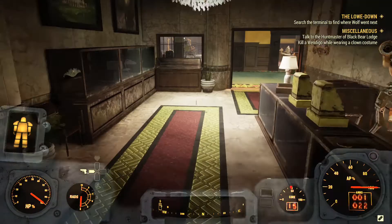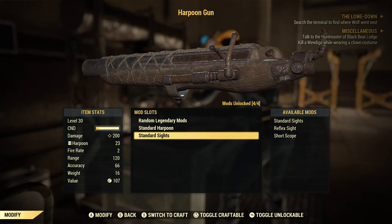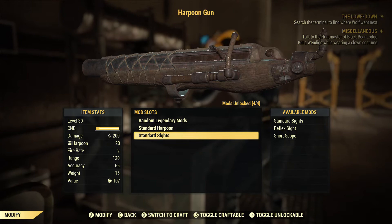Now let us talk about this weapon's mods. As you can see, this weapon has four mods, and all four of them are loose mods — meaning you could get them by scrapping this weapon a few times, or by randomly finding them in the world. They're super easy to find.